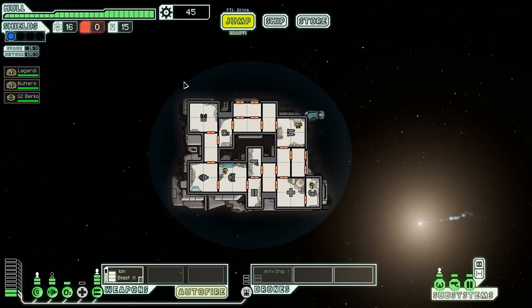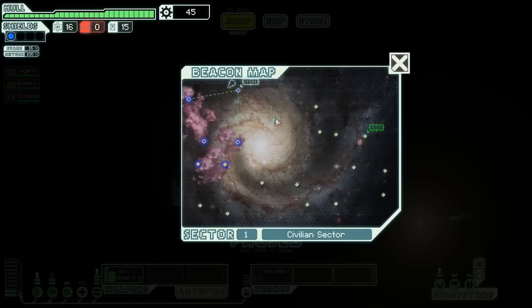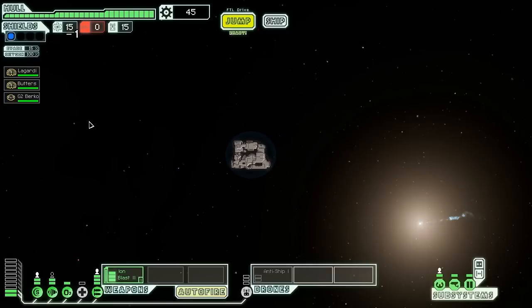I need something before enemies get harder. The best possible find would be a second ion blast, but that would require a lot of weapon power — it would be perfect for disabling enemy systems. No such luck though, so moving on.